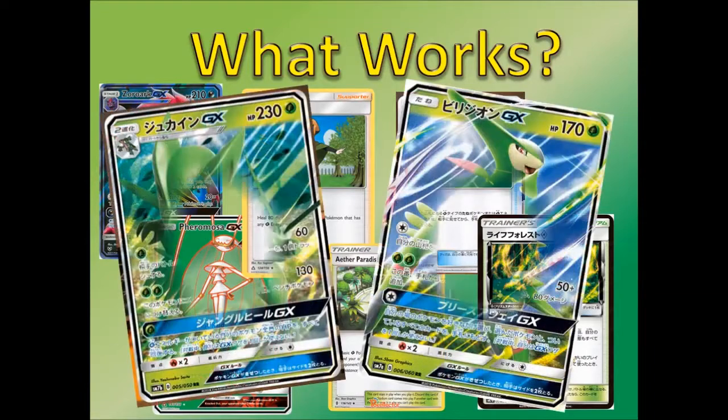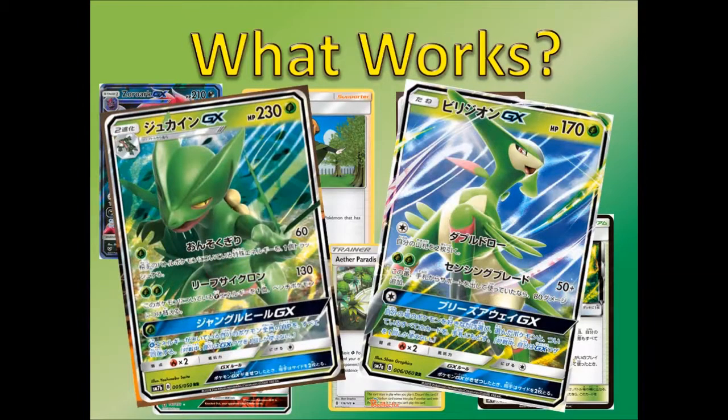We've also got to mention Virizion GX — probably not the best grass option — and Sceptile GX, which I am definitely looking forward to. I want to try a little deck with Netball, Sceptile, maybe some Zoroark, maybe some Leafeon just to get evolutions going quickly. And maybe just throw the Shuckle in there as well.